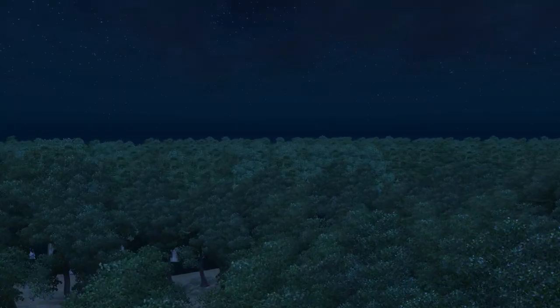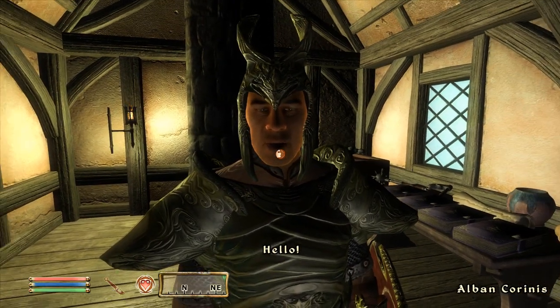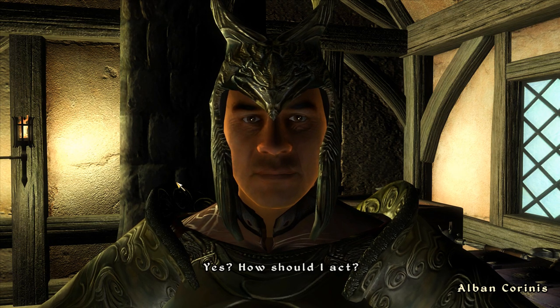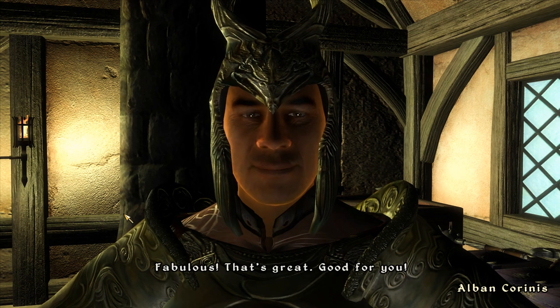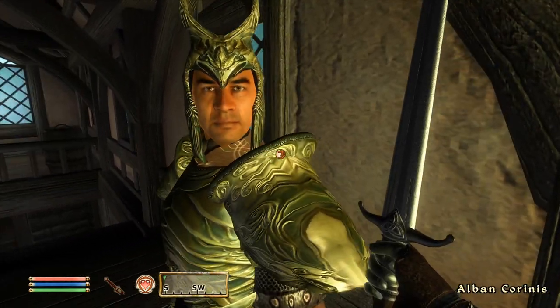Not every single room used for testing can actually be found within the Testing Hall. The vast majority of them have nothing to do with this place, such as COC Todd Test. Here we can find an NPC named Albin Korinis, and this guy's particularly interesting because he is voiced by none other than Todd Howard himself. The main purpose of this guy seems to be just to test out facial reactions as well as the disposition system.